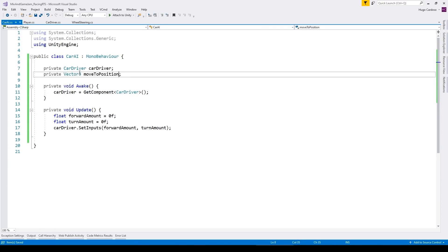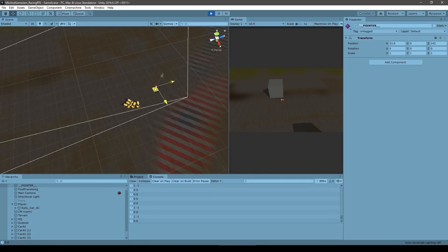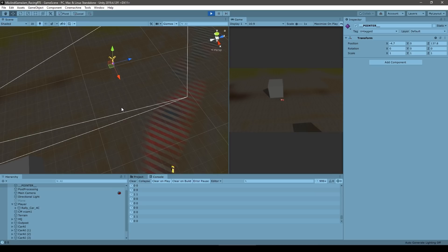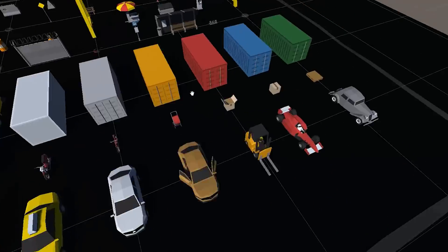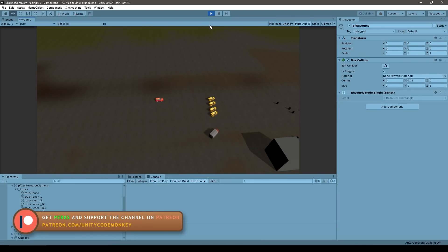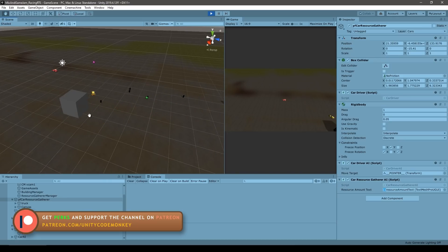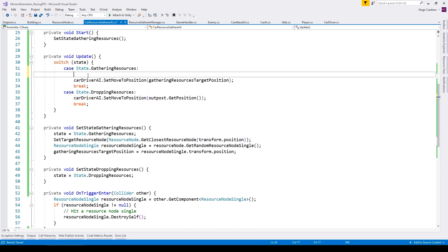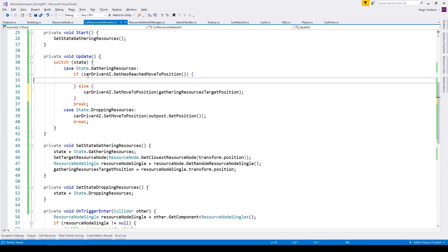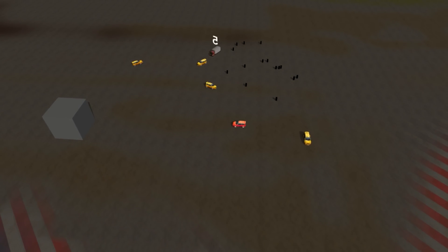Both the player and the AI share the same underlying car driver script. The AI simply looks at where it's at, where it's going, calculates the angle towards the target position, and sends commands to the driver to move forward, backwards, or turn. With the car working I started making the truck resource gatherer unit — functionally it's the same as the normal car, just a different type of AI on top of the same car driver script. Then I made a simple resource node: just a position in the world that spawns some prefabs. The truck finds the closest resource, goes to it, grabs it, then looks for the closest outpost building, goes there, drops it, and repeats.